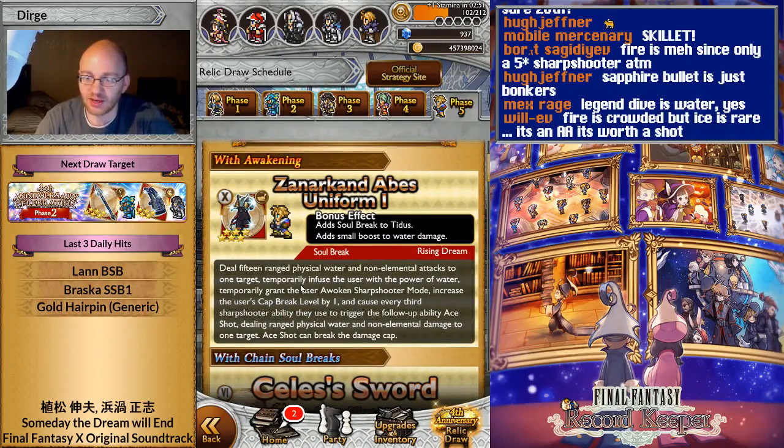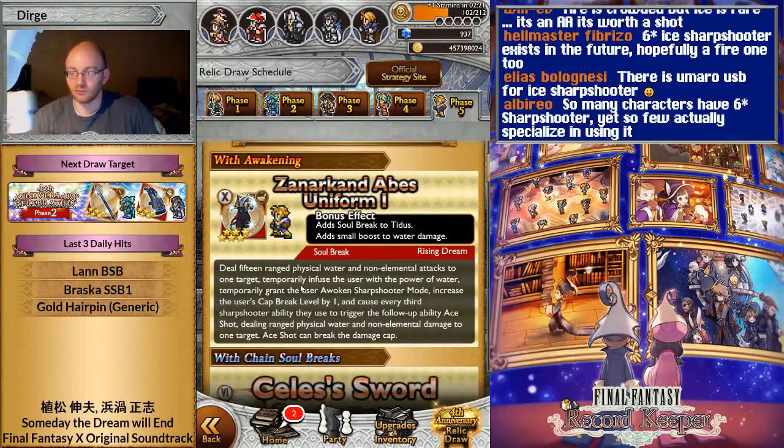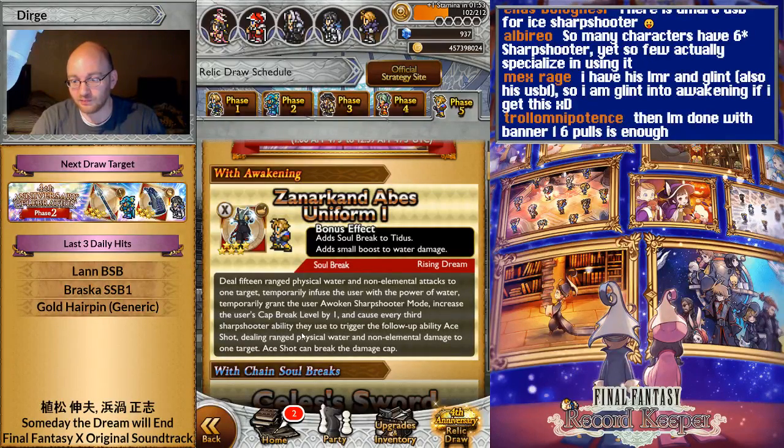His awakening has an overflow chase attached to every third attack, so your goal is basically to use six abilities during the 15-second awakening so you can overflow chase twice. A lot of awakenings are very similar to each other, so you kind of get the gist of what these do, and you kind of get the gist of what Titus does with his awakening — which is filthy, filthy things to water-vulnerable bosses, and definitely the torment as well.